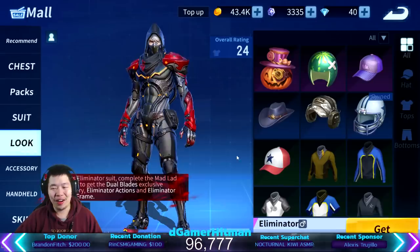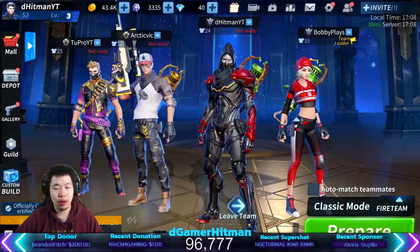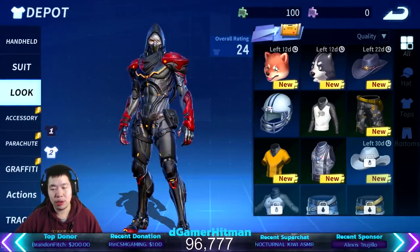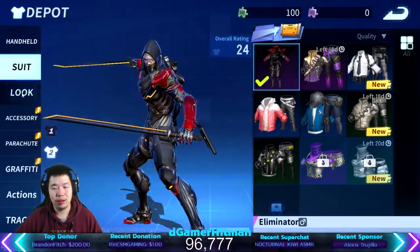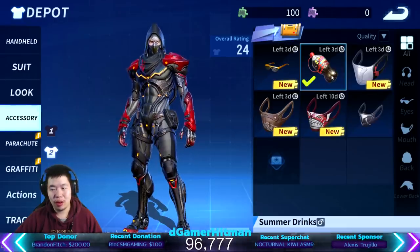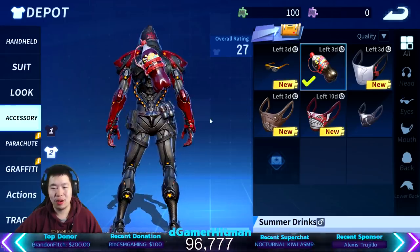Nothing good there, but I got the ninja outfit so I will take that. That's a freaking W! Oh my god, can't believe I actually got it. So we're gonna go put our looks together. Gun-wise we can try these on — oh, that's ugly. I gotta put the whole suit on. This suit is sick.